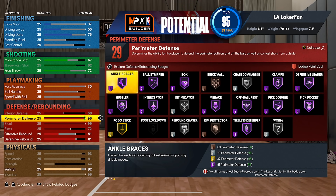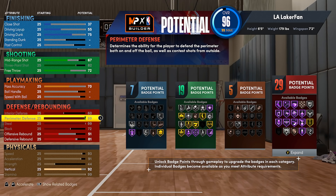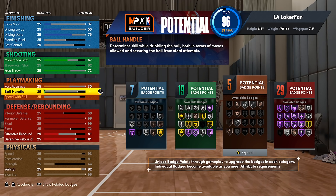Watch the numbers on the screen — nothing is changing at all except the perimeter defense rating. Going from 99 to 97 doesn't lose you a badge or anything, and you gain an overall point. It just doesn't really make much sense to upgrade all the way to 99 perimeter defense unless you're absolutely comfortable making a pure lockdown build with no playmaking whatsoever.